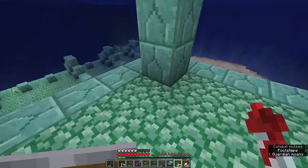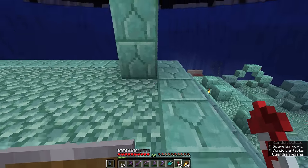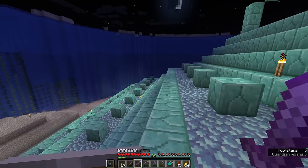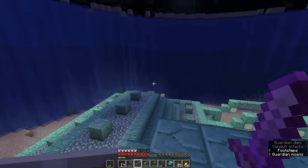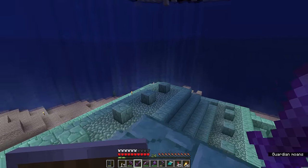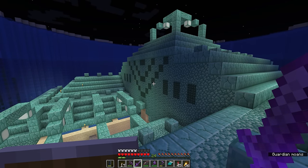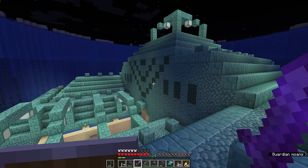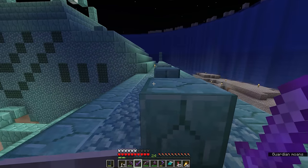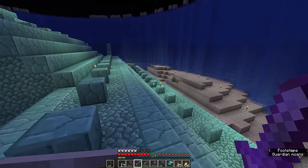If we wanted to, we could just end up with a laze collecting all of the guardian drops and a system of conduits killing the guardians as they spawn. But I also want to turn this into a manual kill farm, both for the player's looting effect — getting you a few more of those prismarine crystals useful for making sea lanterns — and also so that we can get some XP from it. Guardians are actually a pretty decent source of XP as far as overworld mobs go. My top three experience farms would probably be guardians in the overworld, zombie piglins in the nether, and endermen in the end.